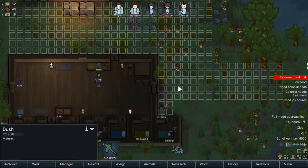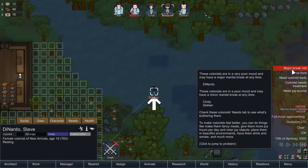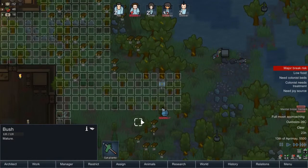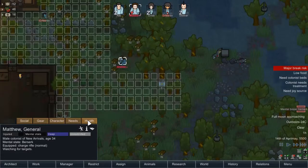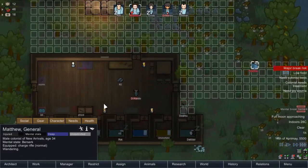Now have your simple meal and head back inside and get safe for the purpose of the night. Who's at risk of breaking? I'm guessing it's Matthew. This is where we seriously need to invest in prosthetics, I think. We need to invest in prosthetics in this series. Definitely. At this point we have so many colonists missing body parts that it's no longer a joke.